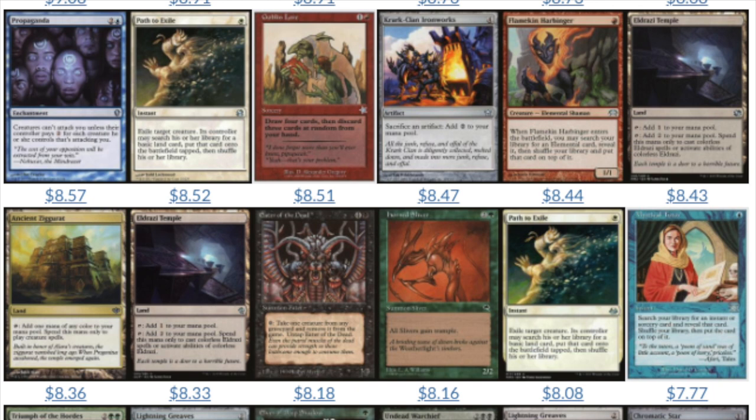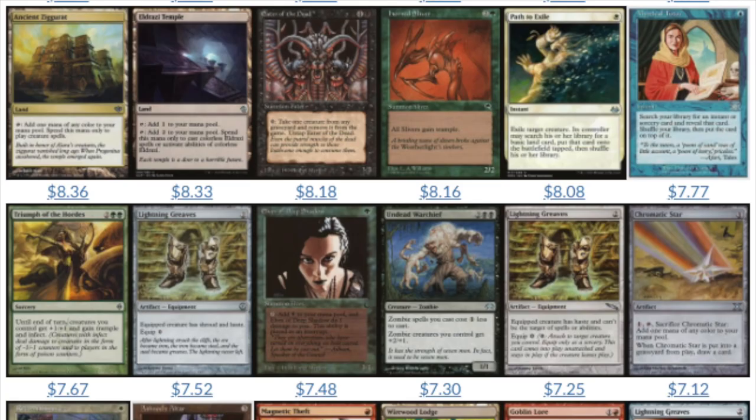Is that Haunted Sliver with Trample? Yes, I have a bunch of those — I did not realize it was expensive. Ancient Ziggurats, of course, because of my human deck — people are running them. And that's the beauty of uncommons: when you find them in a flea market or in a collection, you're going to find more than one — typically it's not going to be a singleton. I bought a collection a while ago with 10 Ancient Ziggurats. I only paid like $25 for it, and at that time Ancient Ziggurats was worth even more money because humans was already the number one deck.